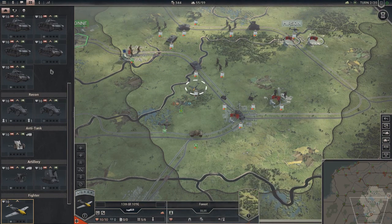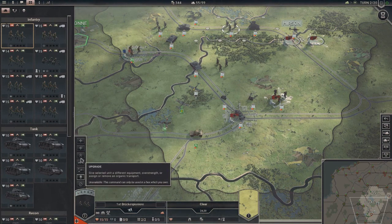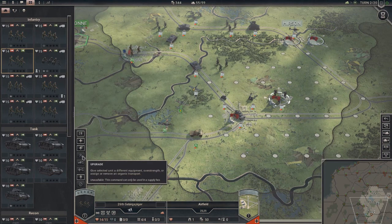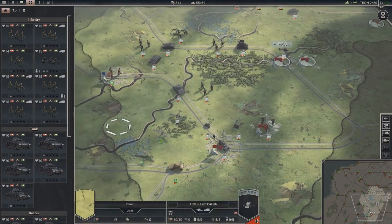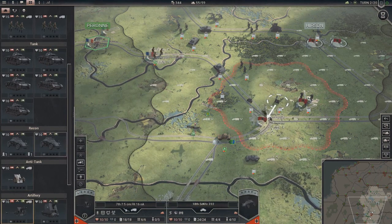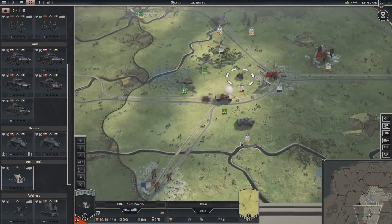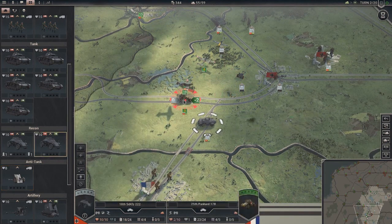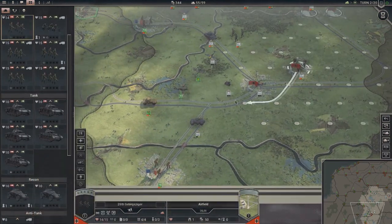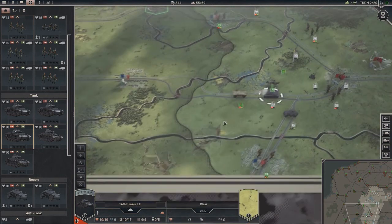Let's try and knock it out. We'll need a supply hex to upgrade. So we can't upgrade right now. Across here - move forward, bombard, bombard. Kind of knock them out of their area. Let's try and kill them. There we go.